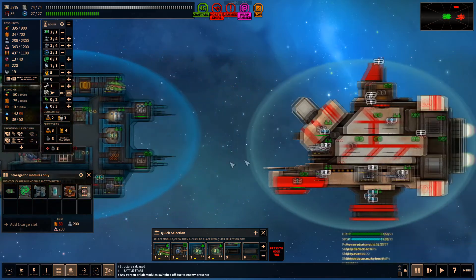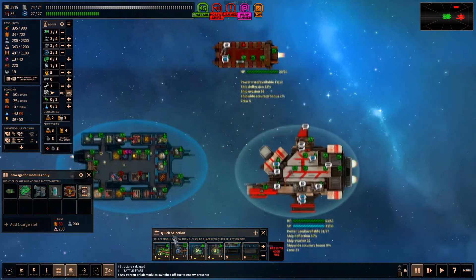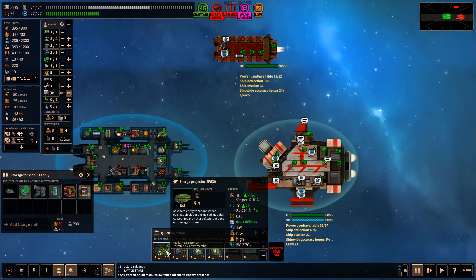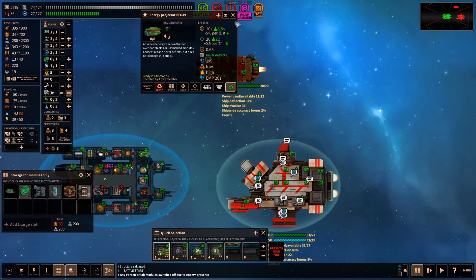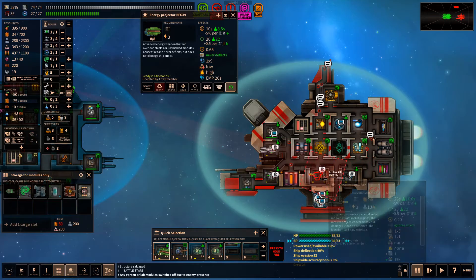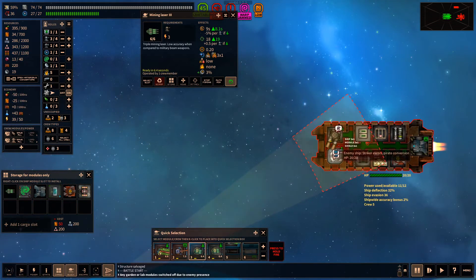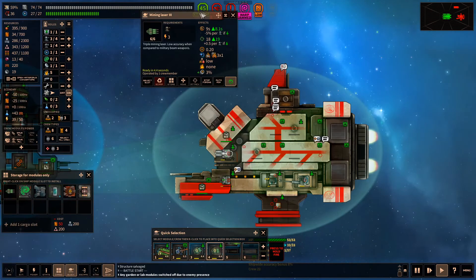We've got a big ship and a little ship — the little ship has a big cannon on it and that's about it. We lost a shield module and weren't paying attention. We'll put that back there. I think we're going to pop at this — we need the shield over here. You require a lot of — there's just a lot of stuff on this ship. We're going to go here, shoot at that area, and see what we can do.